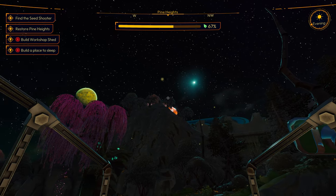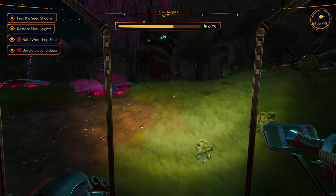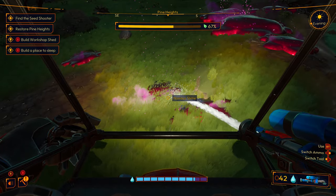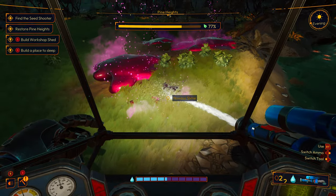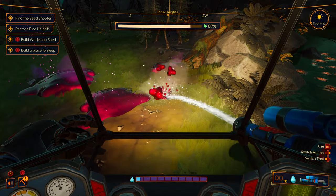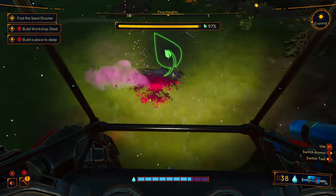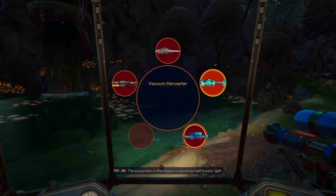The sky looks really cool — got stars everywhere. We're at 83%, we're close. Need some more water. We're gonna restore Pine Heights. 90... 97. Region restored! That seems to have done the trick. The ecosystem in this region — in all my years I've never seen anything like it. I sent countless reports to Earth telling them this was it, a new home for humanity. There just might be hope for this planet yet.